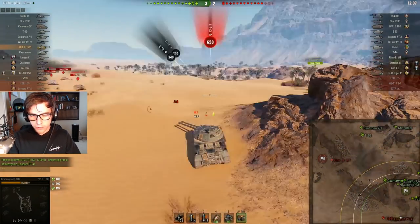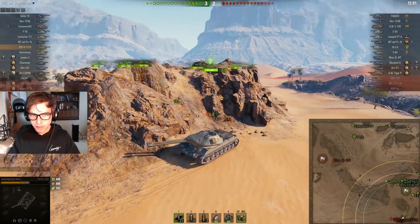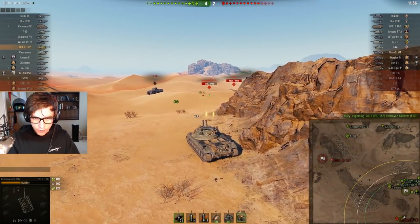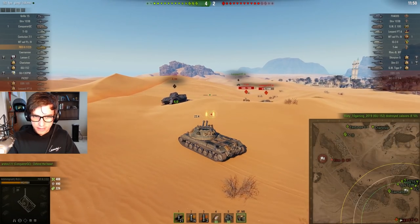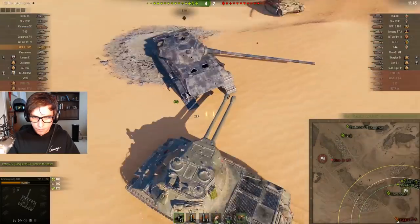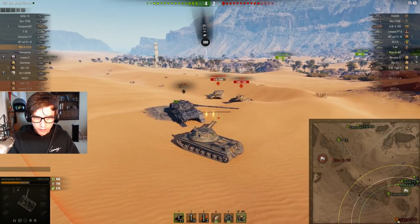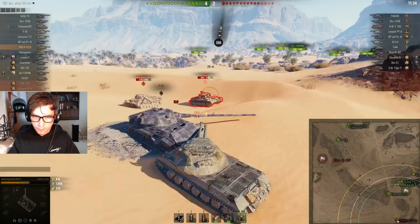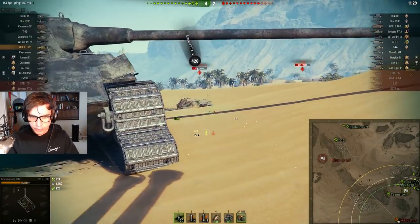I think I'm going to get yolo'd here. At least I'm getting some spotting damage. These guys have to cross over a ridge, which is good for me, and I can take hull down over here. My salvo button isn't working. We've got an IS-22 sniping at us. That's one shot. If these guys push into me, they're dead, so I'm really happy to be here.